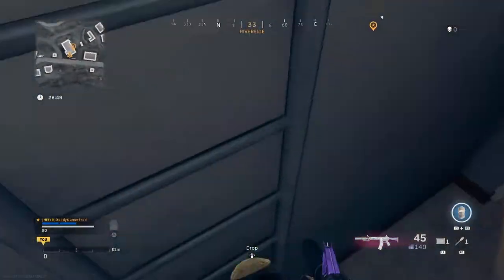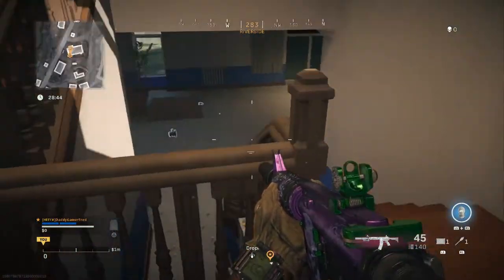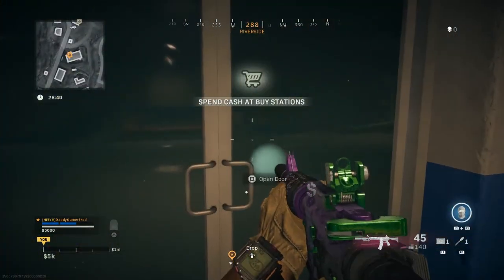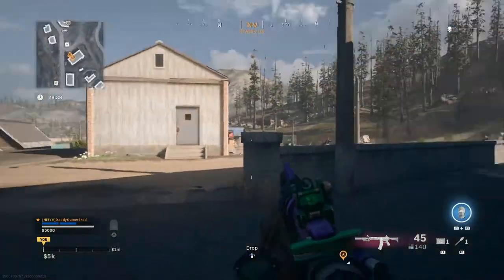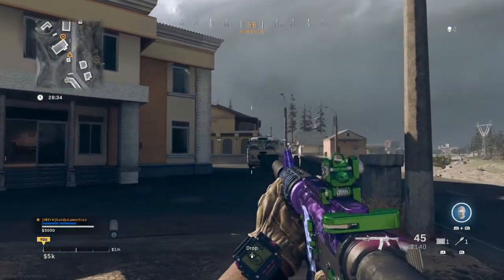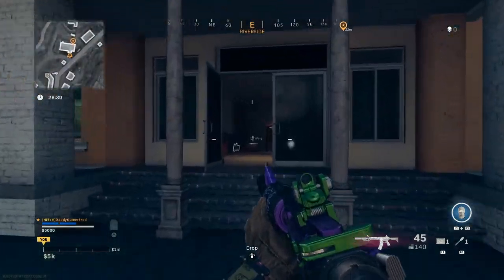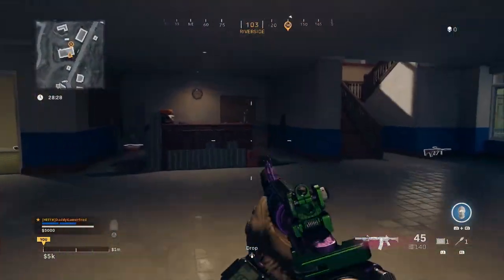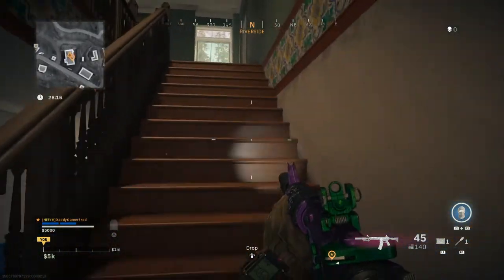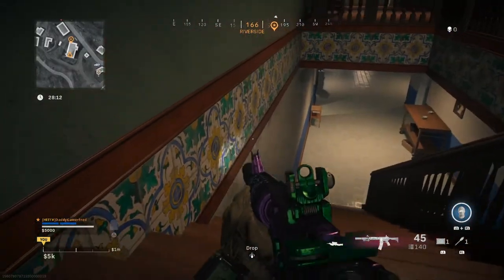I'm going to jump in from the roof just to make sure no one's here. No one's here. This is the building — you've seen this before, the school building out here. There's usually a buy station on the other side in the playground. What players do to glitch through this building is they go to the stairs right here and then go prone on the stairs.